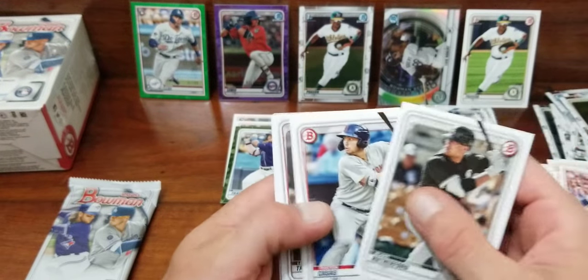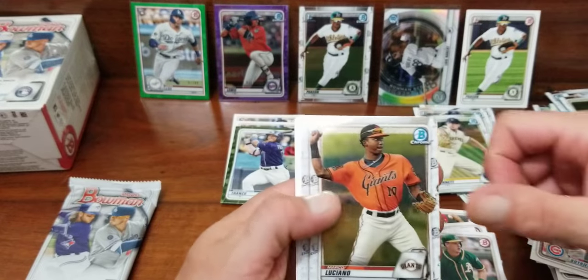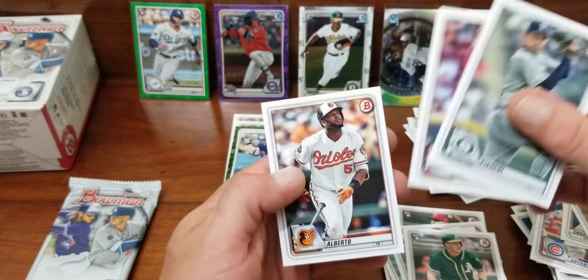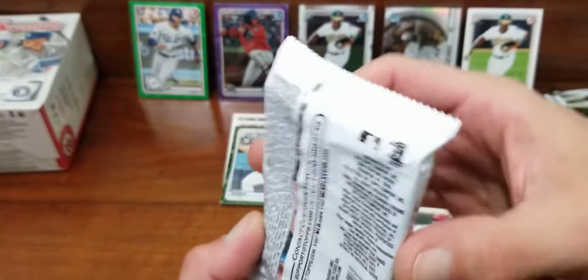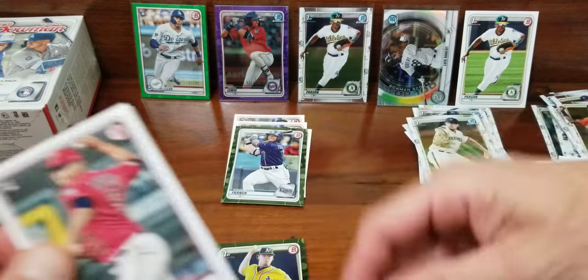Blake Rutherford, Castles. Got Luciano chrome and Zach Thompson. No first, Kikuchi, no Britta. Last pack and then we'll see what that green is — the other green. I didn't know we'd have two greens.